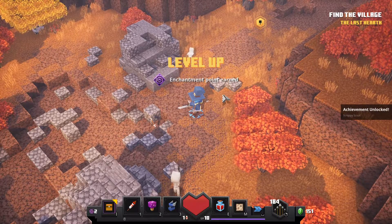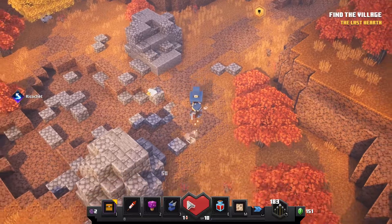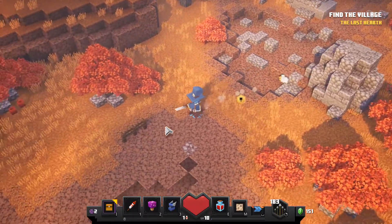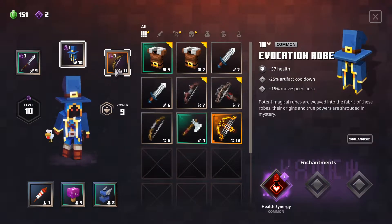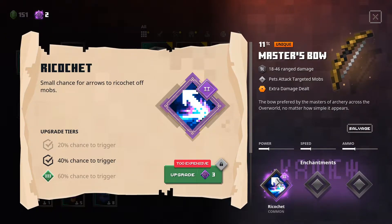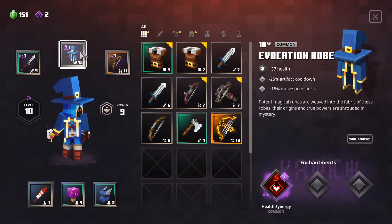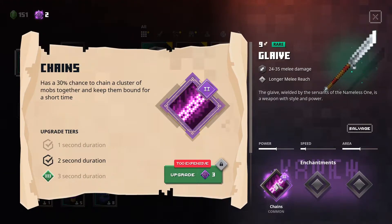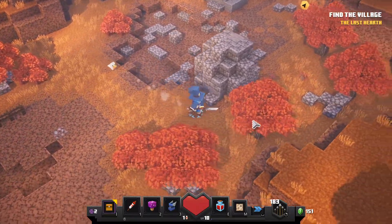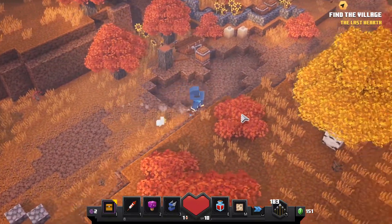Level up! Don't shoot at me, I'm thinking here. I think I will upgrade my ricochet — oh, I need three points. What's this? When activating any artifact, you regain a small amount of health. I shouldn't have taken these chains, I think. When I find another glaive, I'll just salvage it and change my enchantment.